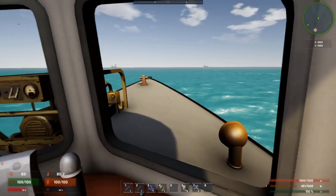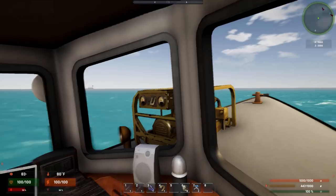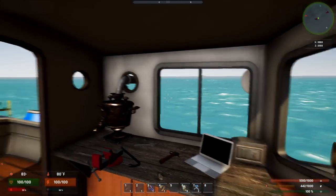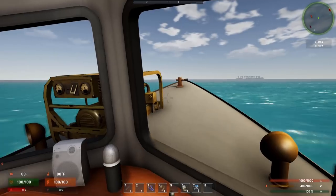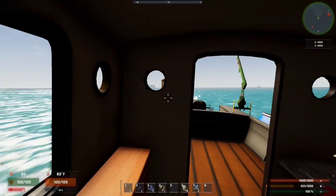Let's just head south. South seems good. This way, there's a bunch of pirate camps all around, but I really don't want to attack them at the moment. Watch out, shark. Don't attack me. It's not coming after me, which is good. Oh, look at that. We already found an island.